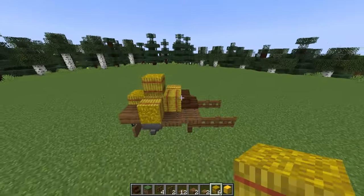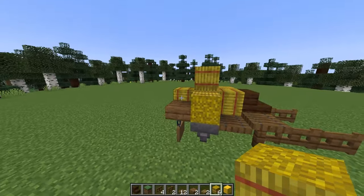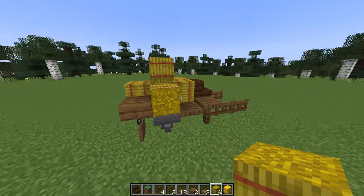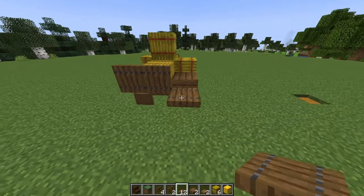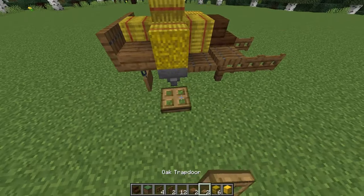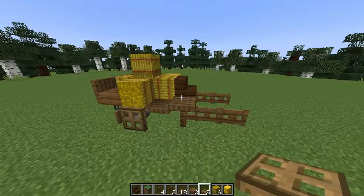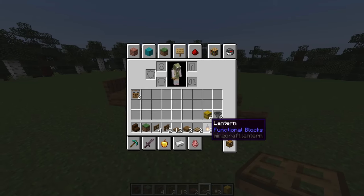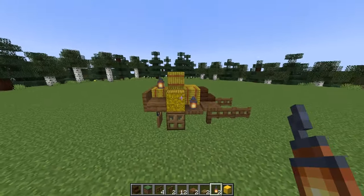We've got to place some more hay on top of this wagon, so we'll pile it up nice and high, with one coming off to that side. You can go ahead and change the directions of some of this hay — that gives it a more randomized look. We have a few more trapdoors coming across the back, and we're using some oak trapdoors for the wheels. We're almost there, but I'm going to grab out some lanterns and place one here and on top of this back bale of hay.